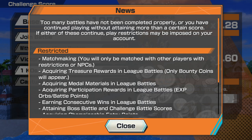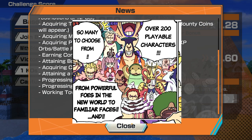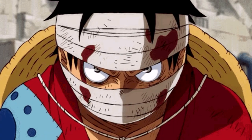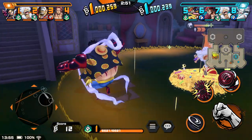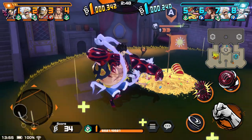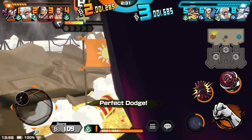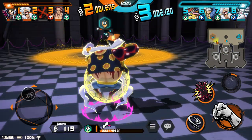I'm scoring such low points with Gear 4 Luffy and the game is threatening to restrict me from playing if this continues. I mean, you can't make this stuff up — they add these characters in the game, show the whole 200 playable characters, but only like 30 are actually viable. Even with these restrictions, I will attempt to get a win. I better start scoring higher points or I'm gonna get restricted and play against bots. I can try to farm up some points by helping fill up the treasure gauge.